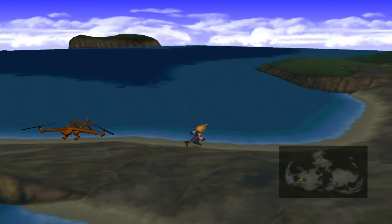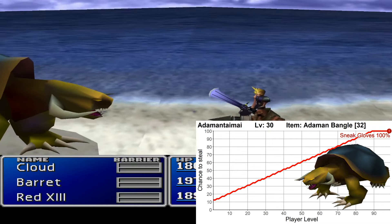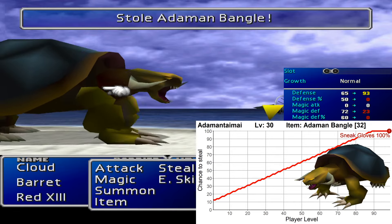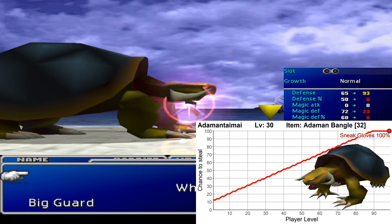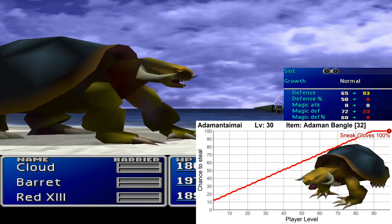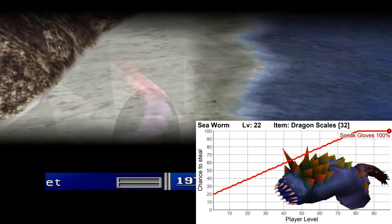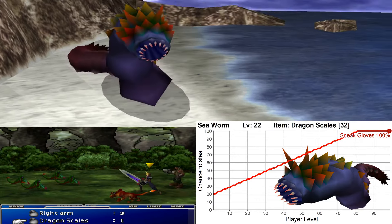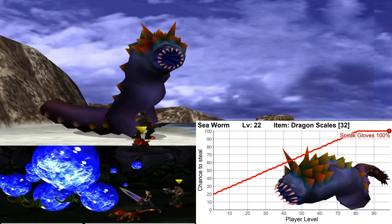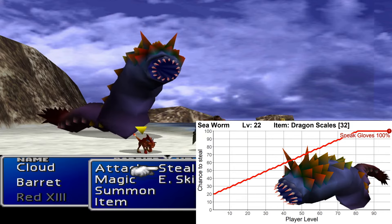On the beaches around Wutai, you find the Adamantaimai, which has the Adamant Bangle armor. It has the third highest defense of all armors in the game at 93, and magic defense at 23. The downside is that it has only two slots, but it's still a great armor for physical defense. Next, on the beaches around Mideel, you can find the Sea Worm. These guys have Dragon Scale, which is probably the strongest attack item in the game, dealing 3680 base damage as water — a very powerful item unless the enemy is resistant to water.